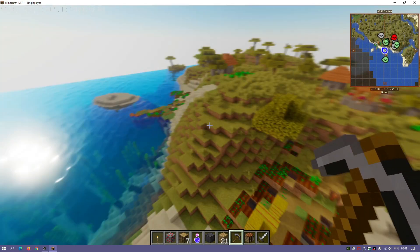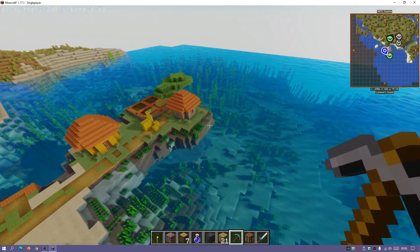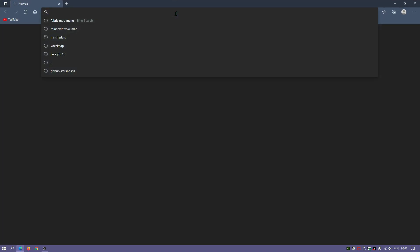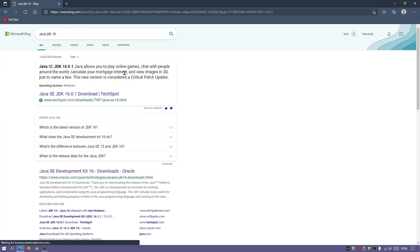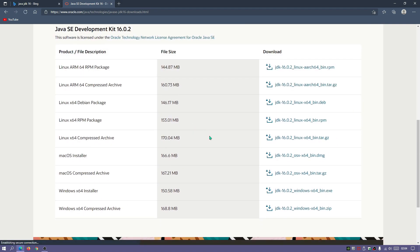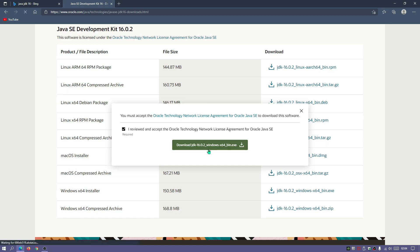First, we're going to make sure we are using the latest version of Java, because we need Java to open the installers for Forge and Optifine. Go into your browser and type in Java JDK16 — it should be the first link from oracle.com. Click that link to open the Oracle website. I'll leave a link in the description. Click on the Windows x64 installer to download the file.